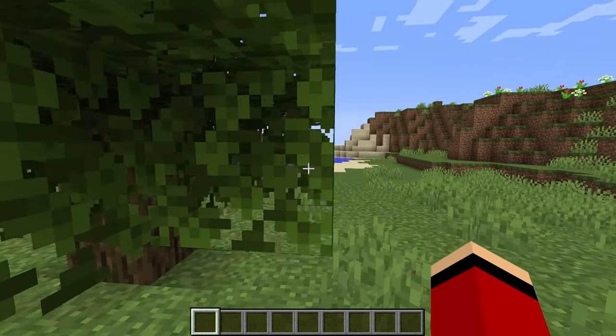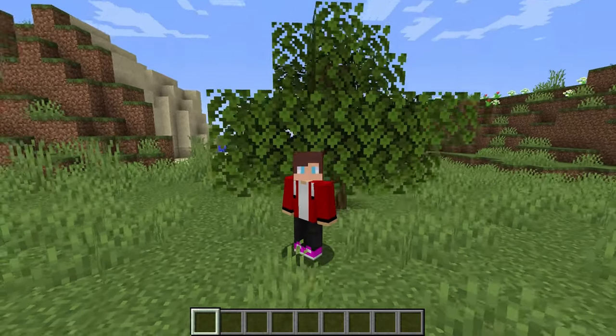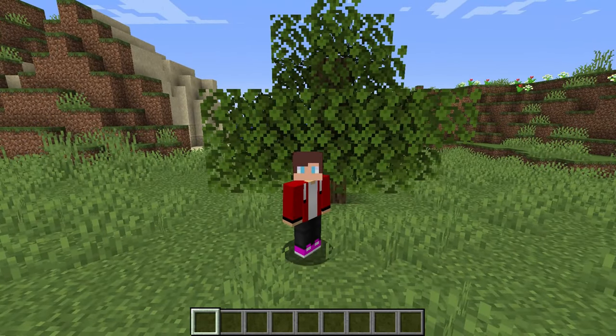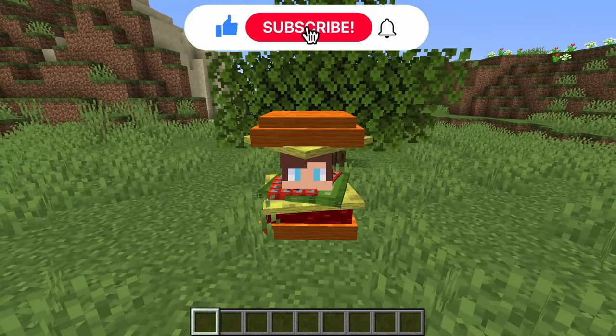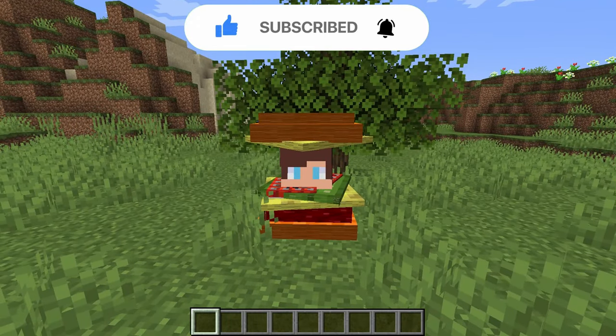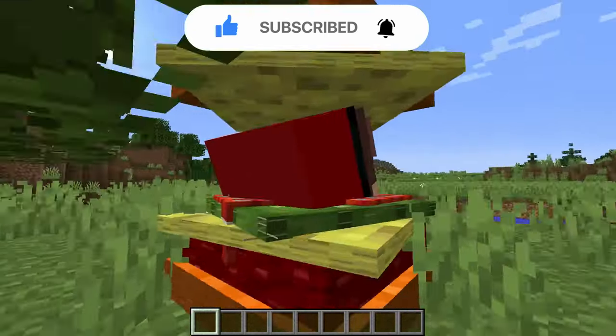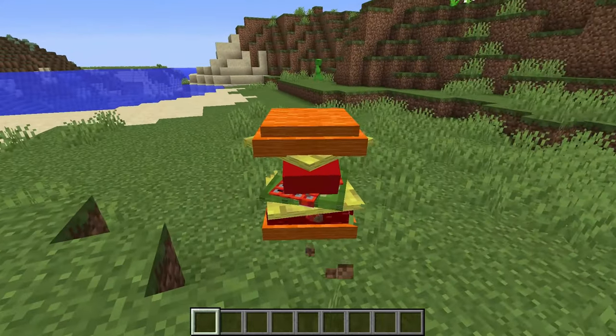JJ checks that Mikey is staying put — good, this is his chance. He transforms without being seen. Ta-da! He's a dog now. He'll keep his mic off all day so Mikey doesn't hear him. He's excited: will Mikey notice that his friendly canine companion is actually JJ in disguise? Let's find out.